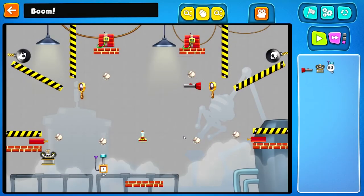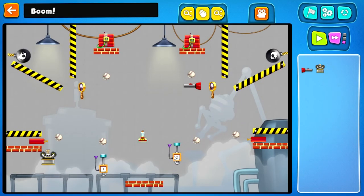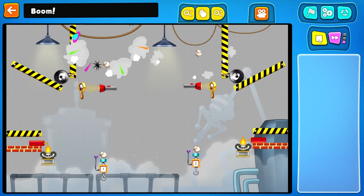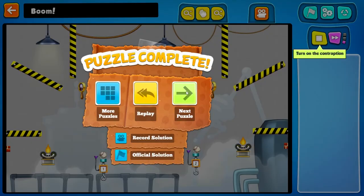I guess I'm supposed to explode stuff here. Blow up all the bombs, dynamite, and remote bombs. That is a remote — that needs to go here, that needs to go here, that needs to go there. Ha-ha. Kaboom. Explosions.